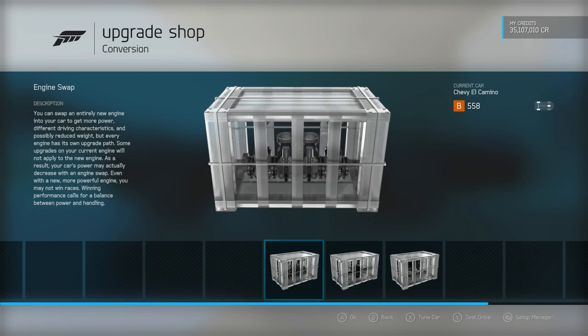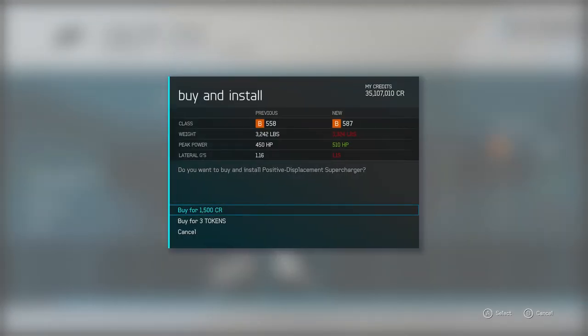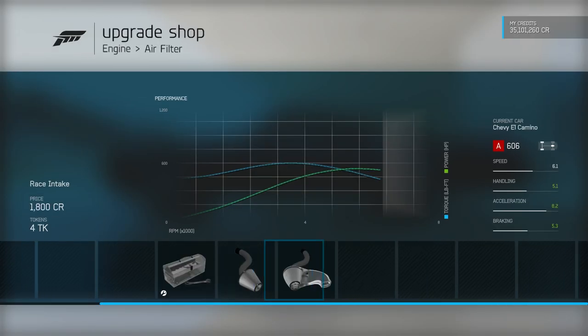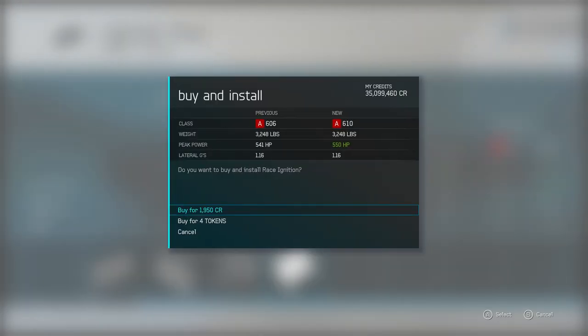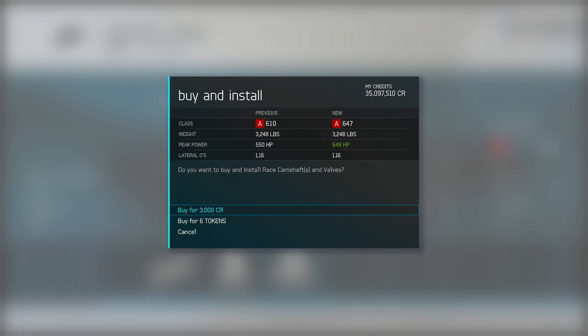I would like to keep the standard engine if I can. Should we go for a supercharger? We're going to go full out with this one. To be fair, we don't really have much of a choice if we are going to get the car to the top of A class. It does add a bit of weight, but I need to be getting the PI up. This is going to be tremendous - maybe one of the most powerful vehicles.